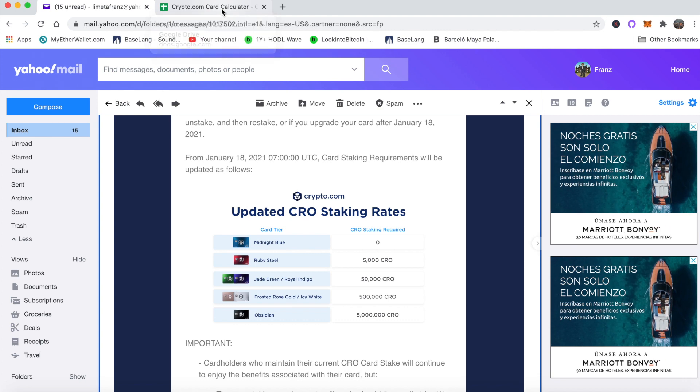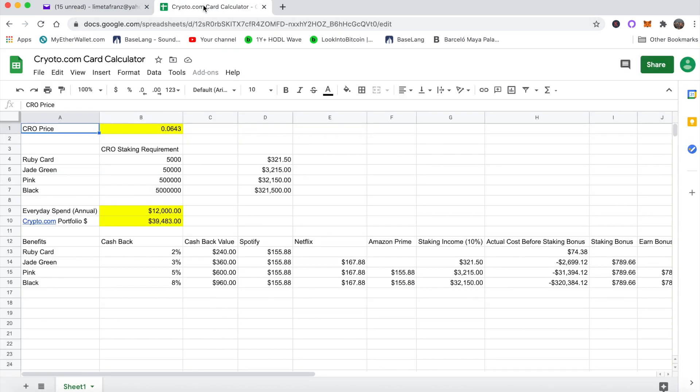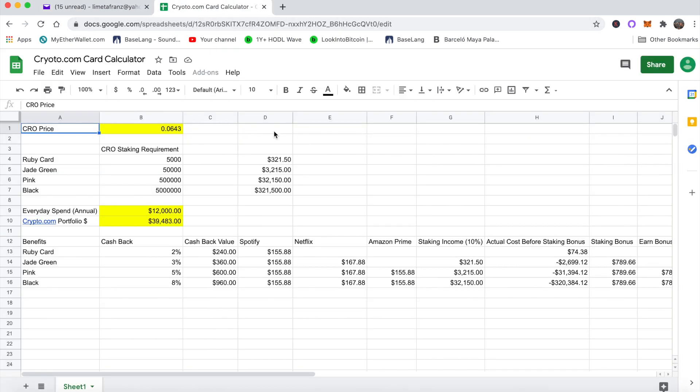Let's dive into my crypto.com Visa calculator and see how these changes affect things. Currently the price of CRO is just over six cents — about $0.0643 — and I've updated the staking requirements for each card.